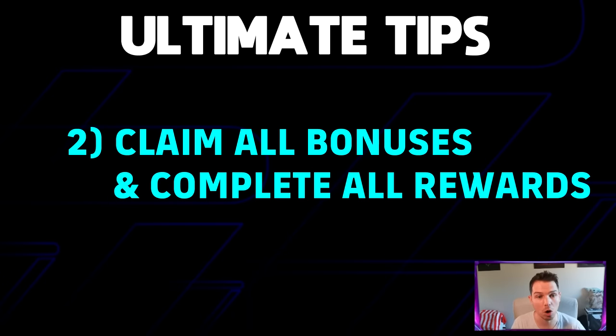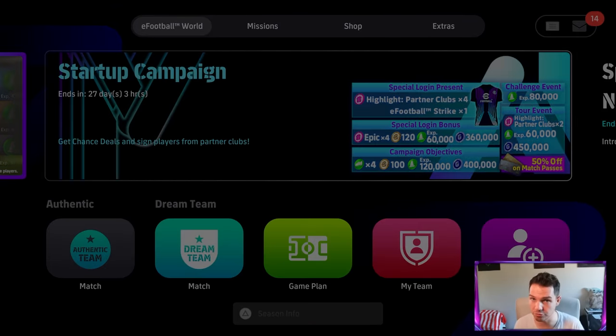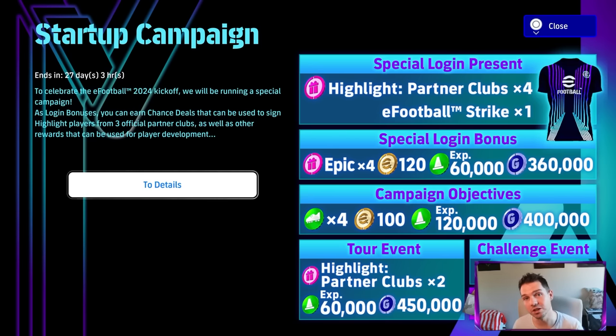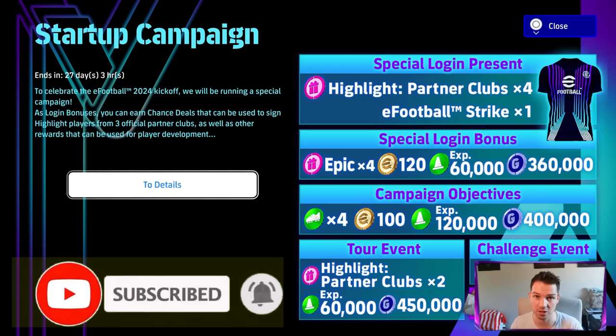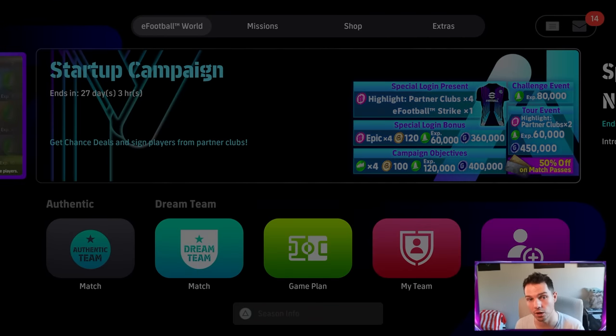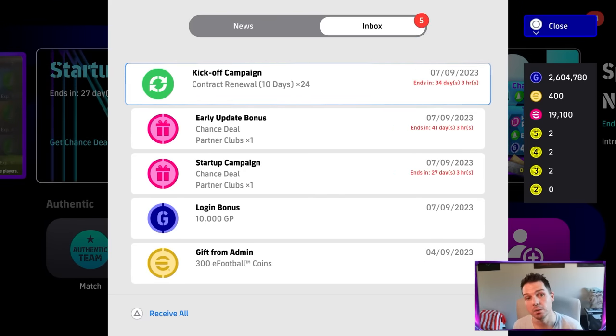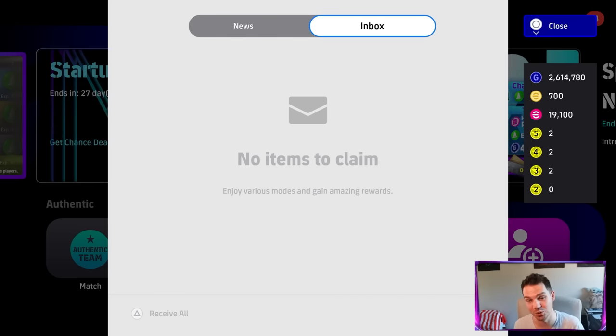Next up: claim all bonuses and complete all rewards. I'm basing this on a lot of newcomers who've never played eFootball before and don't fully understand the game's infrastructure. If it's your first time playing — welcome! You have all these campaigns available. There is a login bonus every 24 hours. You can claim your rewards by going into your inbox and claiming everything. A lot of people don't realize they can do this or that they have items waiting in their inbox.